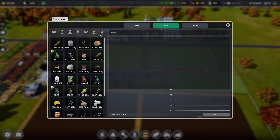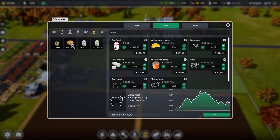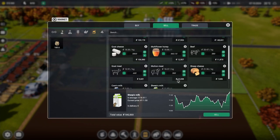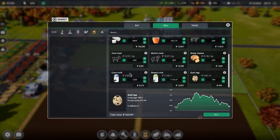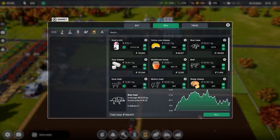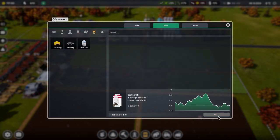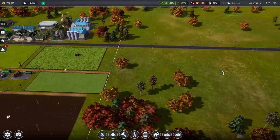We got our auto trade set up for a few things, but we've actually accumulated quite a few products. I noticed milk was really low, and sheep milk has gone way up. Cheese went from 20 bucks down to just over 13 - that hurts a little bit but we'll just keep making it anyway.